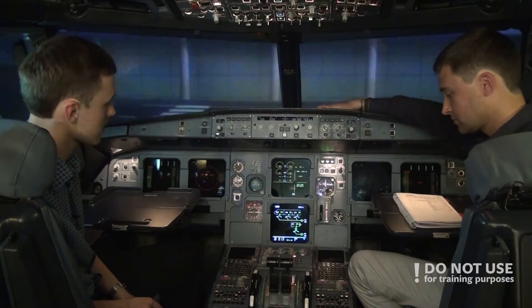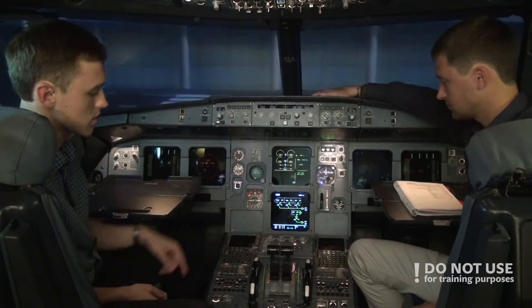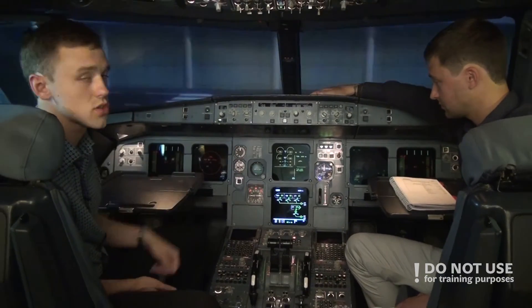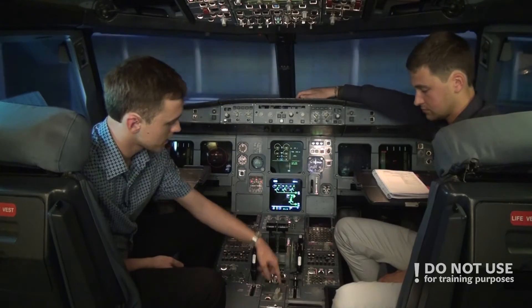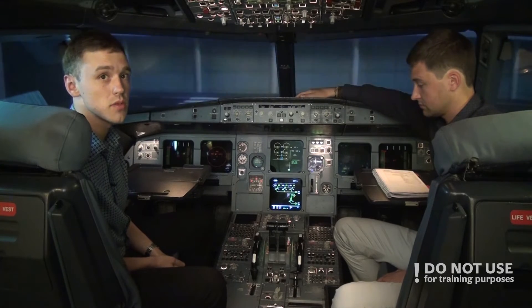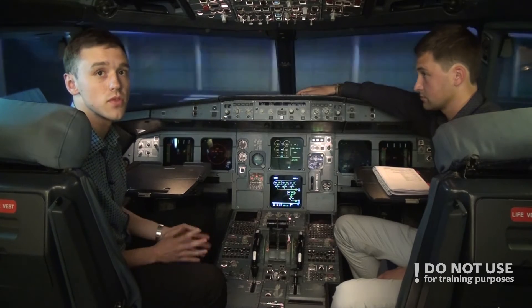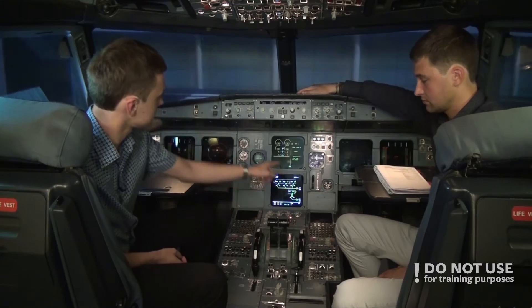Then we check the flaps — we verify that the flap lever position corresponds to what is shown on the ECAM. We have zero, and zero is shown on the ECAM. If the ECAM showed one and the lever was at zero, we wouldn't change it without advising the ground crew first — we make sure no plane surfaces move in any way. Flaps: zero and zero.